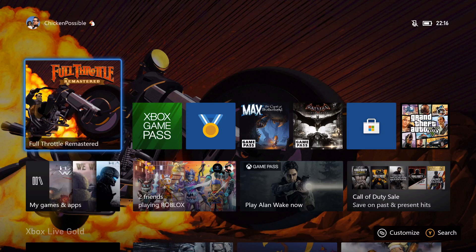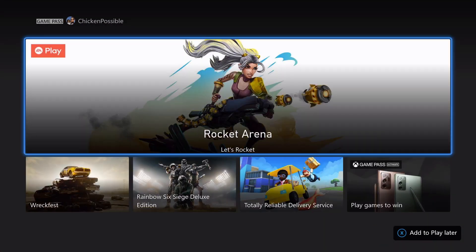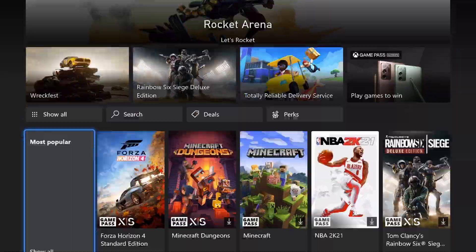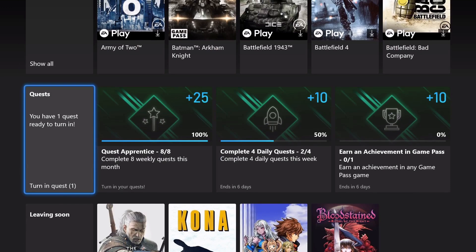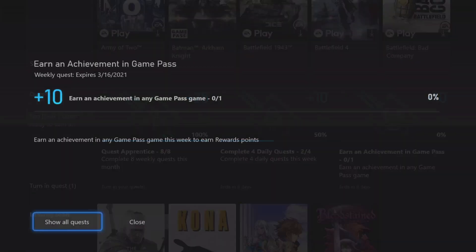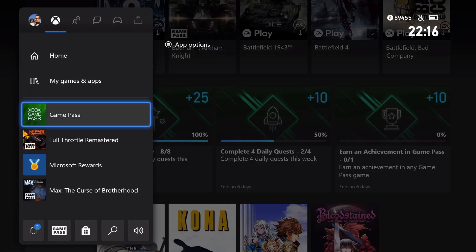Hey, what's up everybody? This is Chicken Possible with Rewards Hunter, back with another Xbox Game Pass Weekly Quest Guide. So this week, in our two weekly quests that we had for other games, we did not unlock any achievements. So if you're like me, you still need an achievement in Game Pass in order to unlock this 10-point quest. So we're going to work on that today — unlocking an achievement in Game Pass.